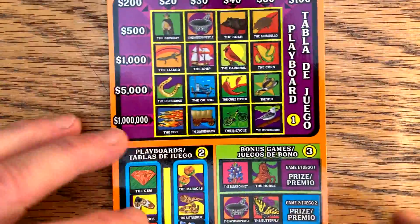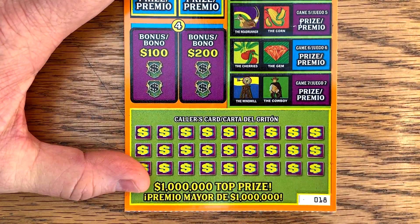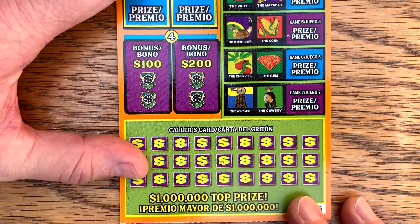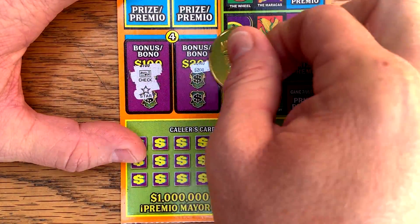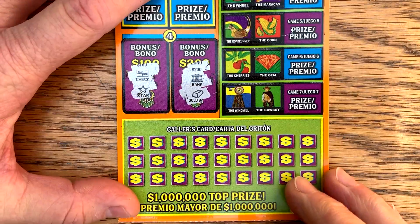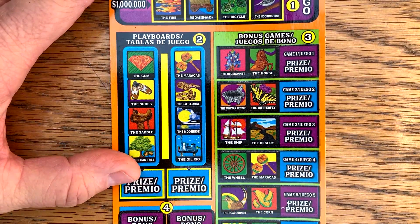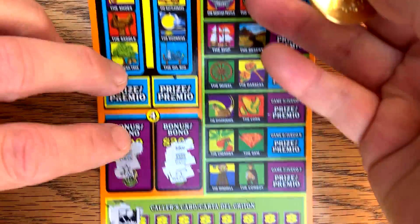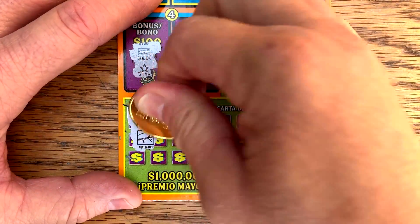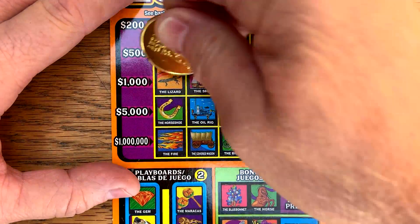Let's try the $20 Million Dollar Loteria. Ticket number 18 — it's the older version. Let's see if we can't follow up with another win. We need two matching symbols for $100. Check. Star — how about two? Bank. Gold bar. Football. Mr. Lizard — where are you, Mr. Lizard? There you are.